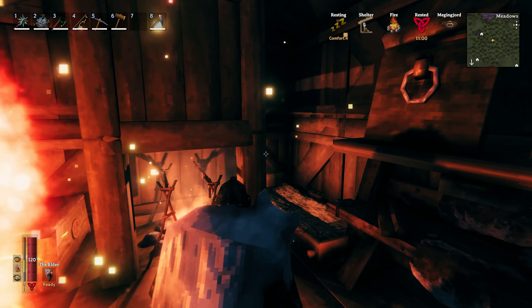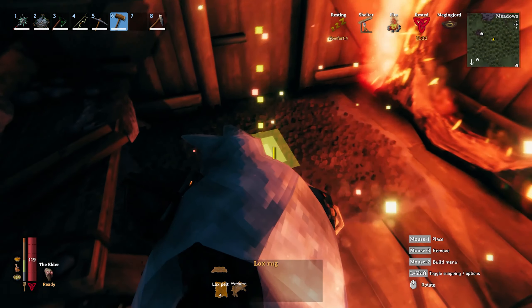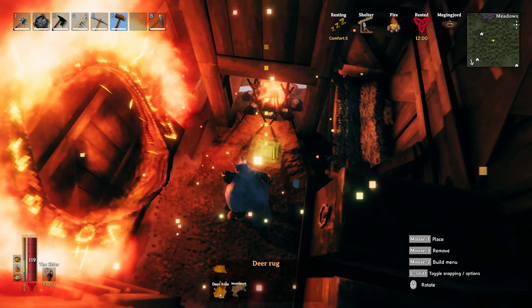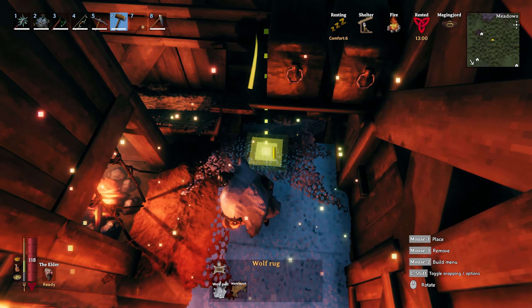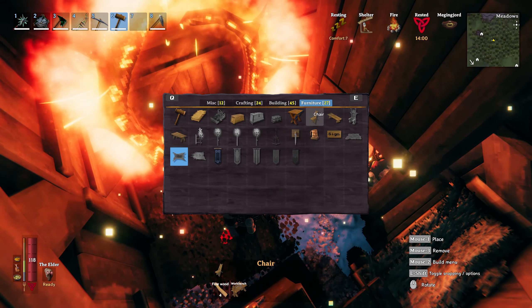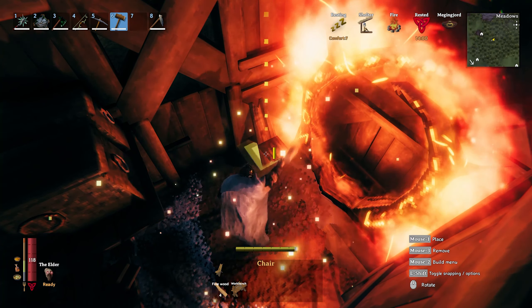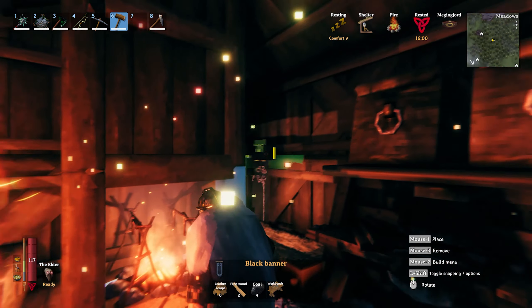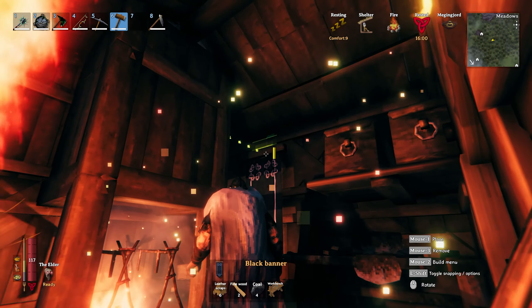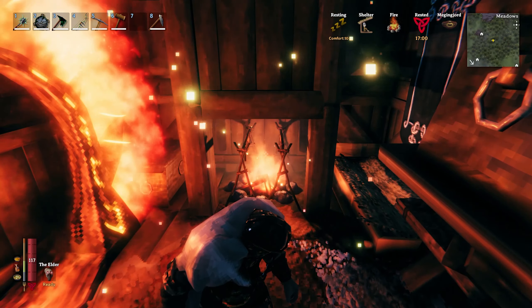Let's talk about comfort. The base comfort of the building's design is currently at four — that is better than nothing but it's still close to nothing. To up the comfort levels quickly I add a lox, deer, and wolf rug. With the three rugs placed the comfort jumps up to seven, which is nice but we can still do better. Using some fine wood I add a chair for more comfort — I place it by the door and portal as it is out of the way. Then I add a banner; I tend to use black and blue banners in most of my designs. This adds one more comfort to the level bringing it up to a total of 10, which is really nice.